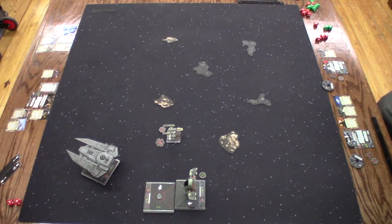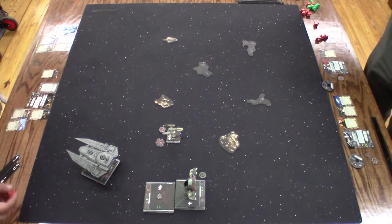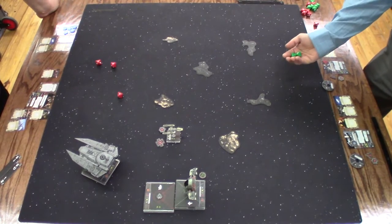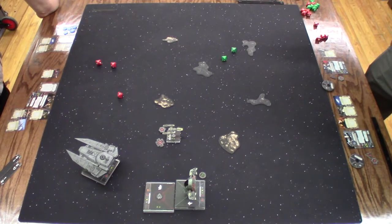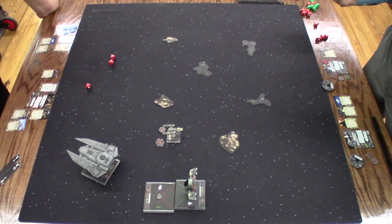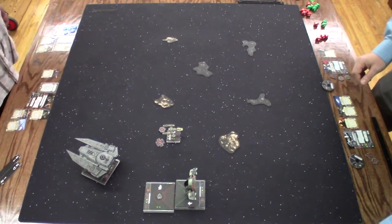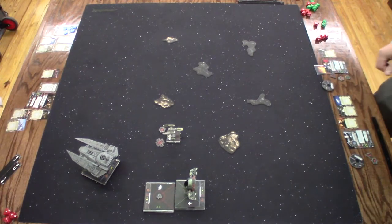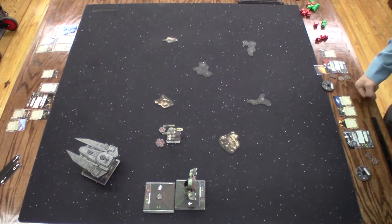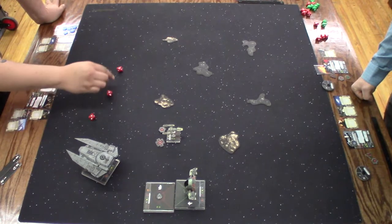Your eights, my eights. Range two, range two. So TLT shots. Three hits. I mean, I could evade. I evade. Because I can try to turn in — and expertise. And I can't evade. One hit. One hit. Ray will take a range two shot. I might be able to shoot that — two at the Decimator. Expertise, so three hits. Three hits.